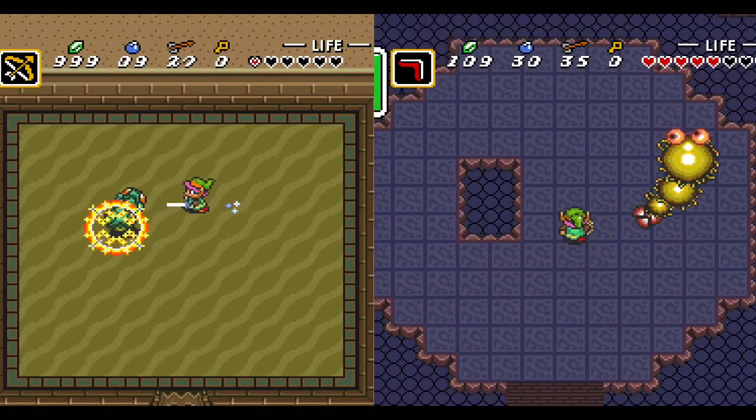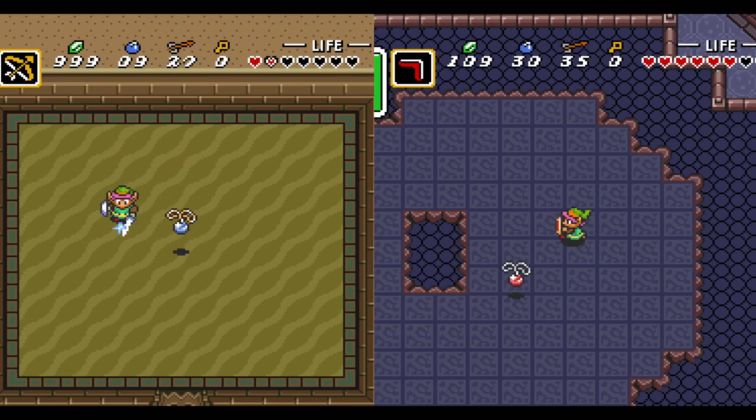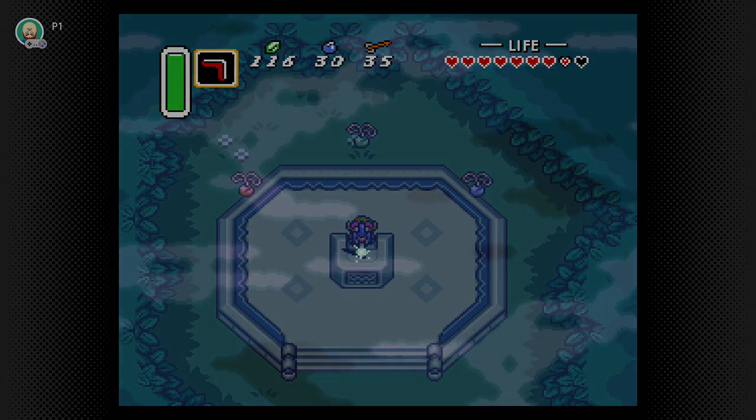In both cases, once the bosses are defeated, we'll get our heart container as usual and be rewarded with the final two Pendants of Virtue — meaning we can finally obtain the Master Sword. But more on that next time.